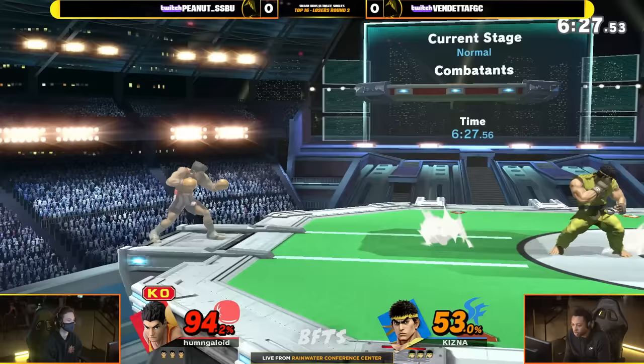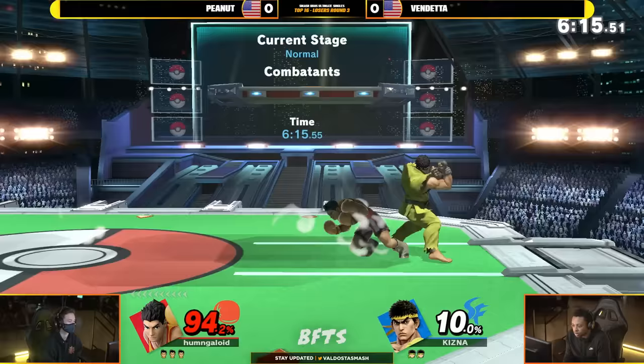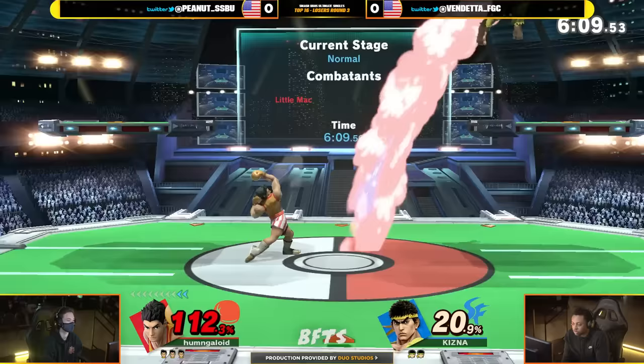KO Punch is there too — you've got to watch out for that. That's what we were talking about with the real glass cannon aspect of Little Mac. And what could have been a first stock off of Peanut instead is going to go against Vendetta. But he will return it with a solid Shoryuken — not enough to kill though. You always have to keep KO Punch in mind whenever you're going up against Little Mac, even more so because it is Peanut.